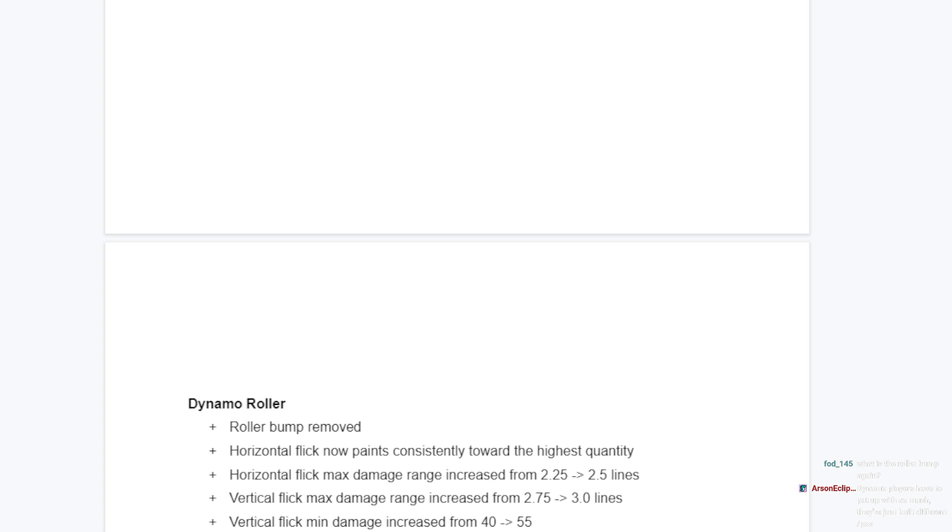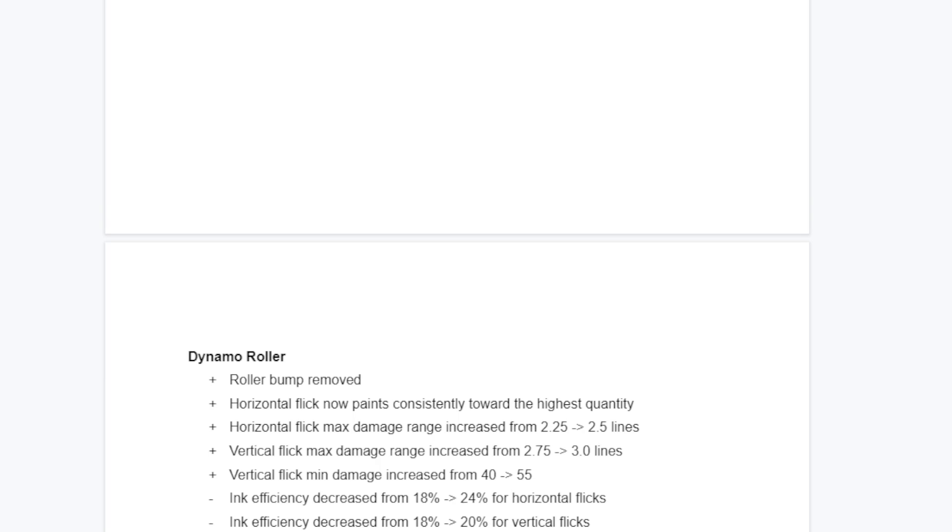Now that we've given Dynamo its strengths back, we're going to give it its weaknesses back that were toned down for no reason. We're nerfing Dynamo's horizontal flick to 24% of the ink tank and vertical to 20% - the same ink efficiency as Dynamo in the first game. This means you only have four horizontal flicks and five vertical flicks on a full ink tank. Vertical flicks use 100% so you cannot roll after five verticals; you get a little bit of roll after four horizontals.